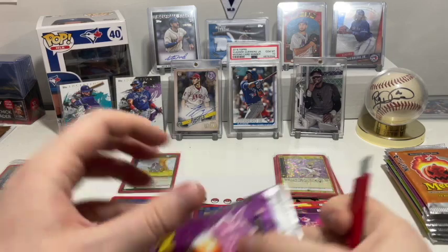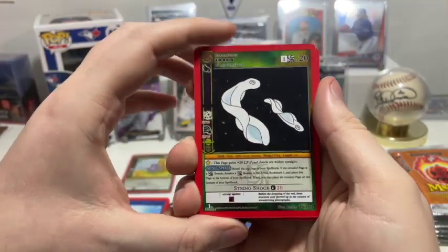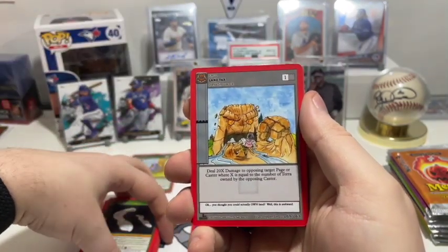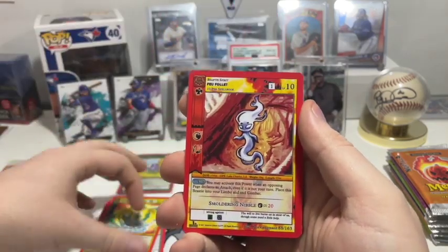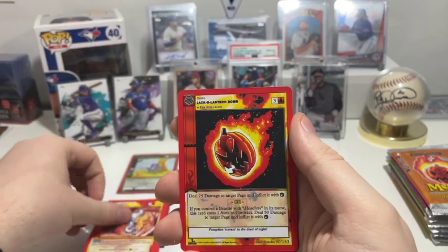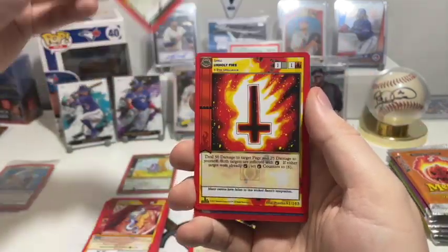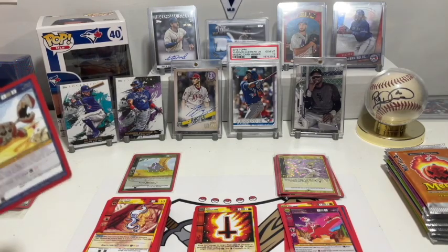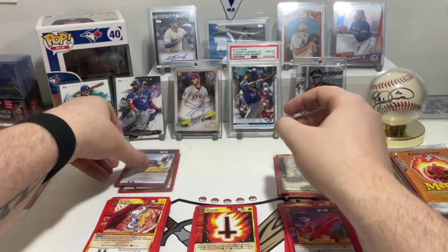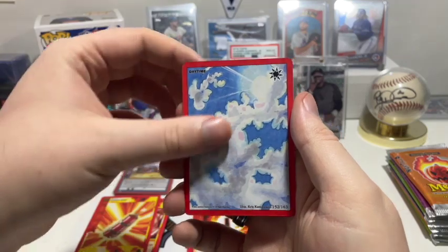Crack this one open. First up we have Air Rods. Then we have Land Tax — 'deal 20 times damage to opposing target page or caster.' Then we have the Columbia River Sand Squink again. Then we have a Fue Folo. Jack-o-lantern bomb — heck yeah, giving me Green Goblin vibes, which makes me excited for a Spider-Man movie. The Purple Blob of Philadelphia again. We've got the Unholy Fire. Then for our Foil, it's a Reverse Hollow of the Wallowa Lake Crustacean. Next up we've got Lightning Split — just the base one. Then we have Dynamite Token, Daytime, and Light Aura.